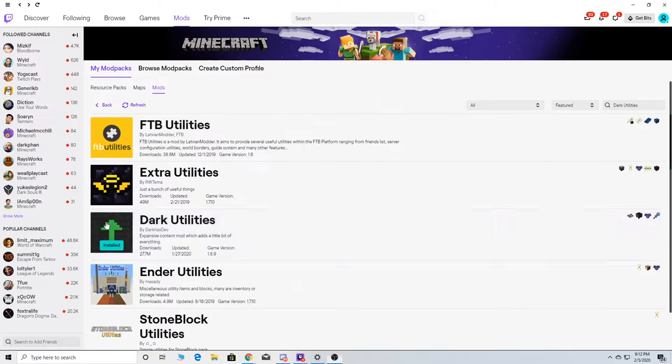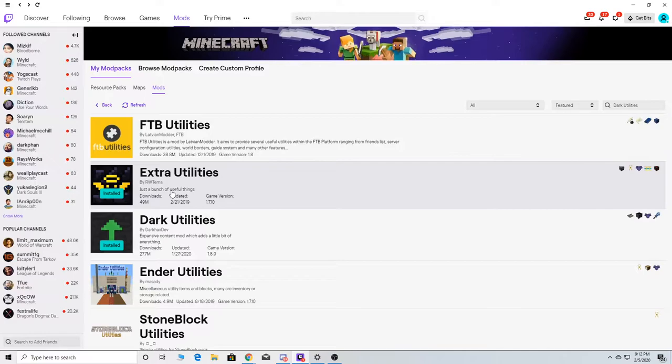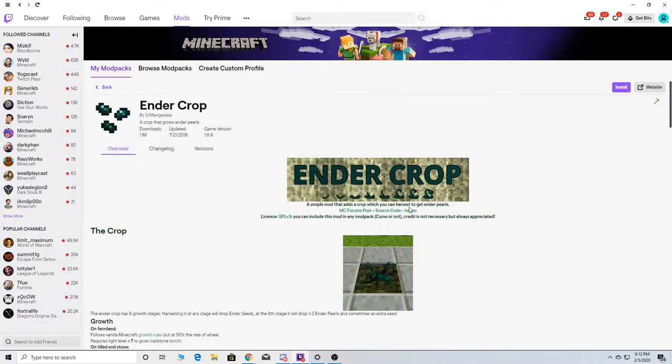Alright, so we have Dark — the Dark one. Let's see, another one. This one might be a good one to install — I haven't tested that one. This is a utility one, which we don't really need utilities for. Ender I — we're going to install that one. Ender Clops — I want to install that one.